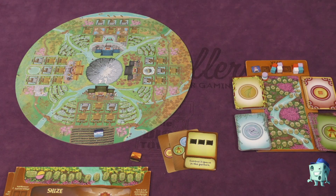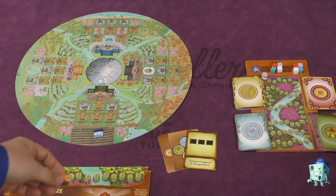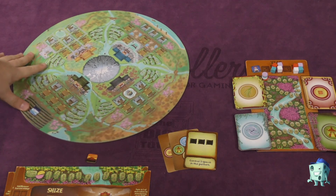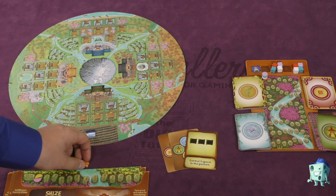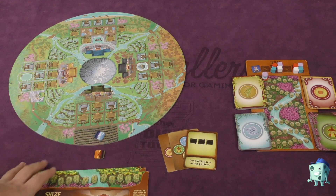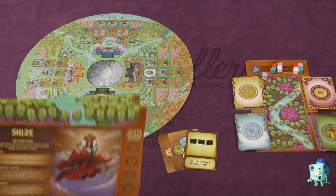Kami-sama is made up of three years, and each year is made up of four seasons. One person will have the red marker and blue marker in front of them. After everyone takes a turn, the board is rotated, and after four rotations that's the end of the year. Whoever has the blue marker will go first each round, and you'll be working in the village directly in front of you.